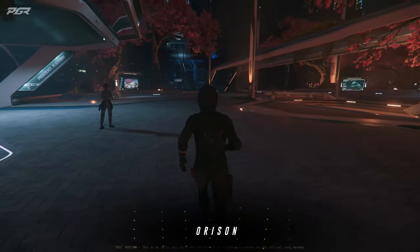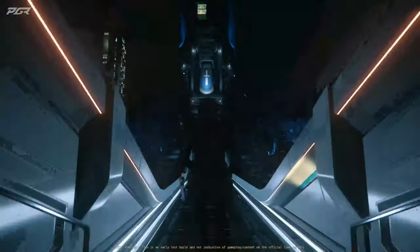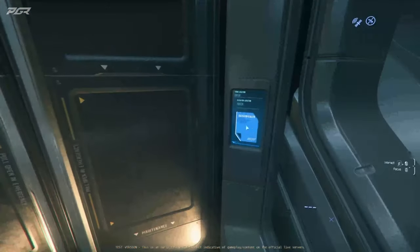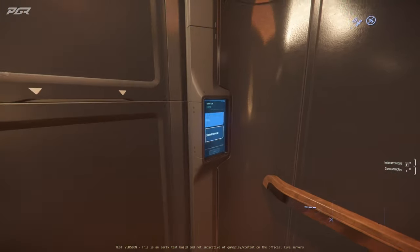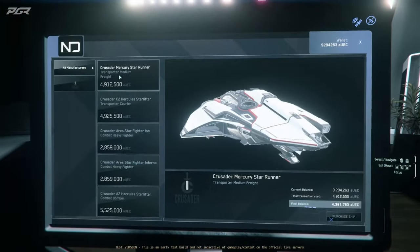On Orson you just need to make it to the cloud view platform then head over to the Crusader showroom. You can only buy Crusader ships here.